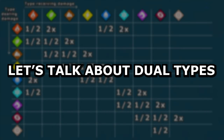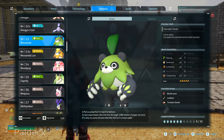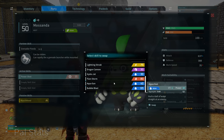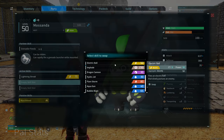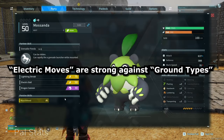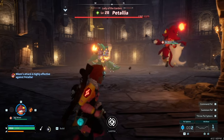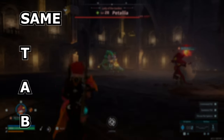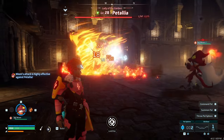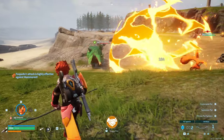Now, just because a POW is, say, a grass-type POW does not mean the POW itself is strong against ground. Since POWs can learn any type of move — either naturally or through skill fruits — it makes more sense to say that the moves themselves are what are strong against POW types. That's why throughout the video I've been saying things like 'electric moves are strong against ground types.' However, despite being able to learn any move, there is a benefit to having POWs use their own type's moves. All POWs are subject to STAB — Same Type Attack Bonus — which means POWs get about a 20% damage increase for using a move of their own type. For example, a fire-type POW using a fire-type move would get this bonus.